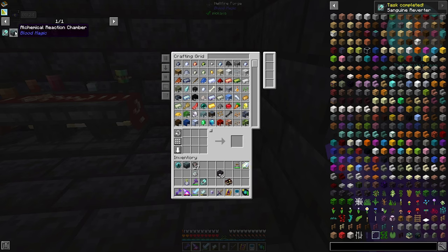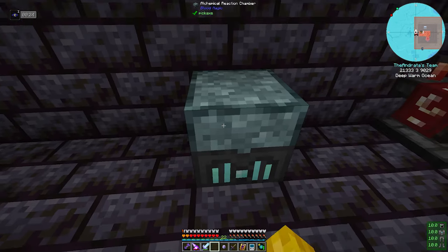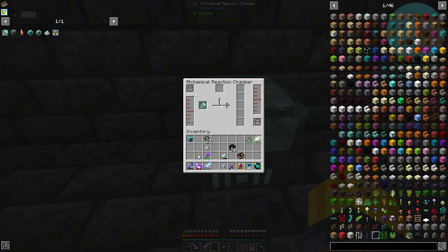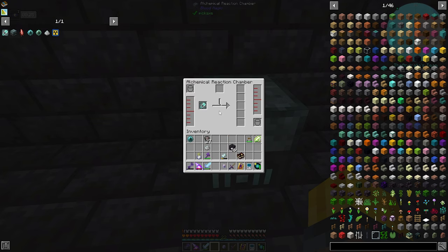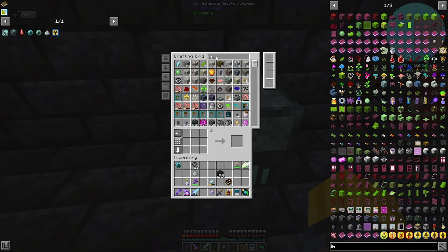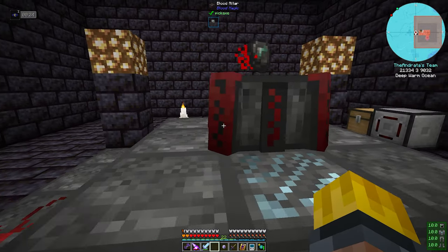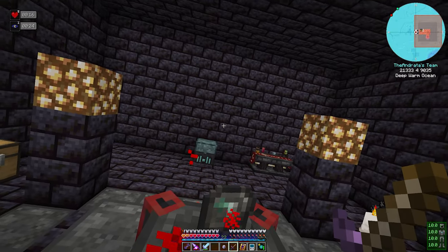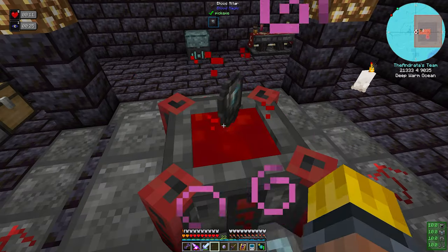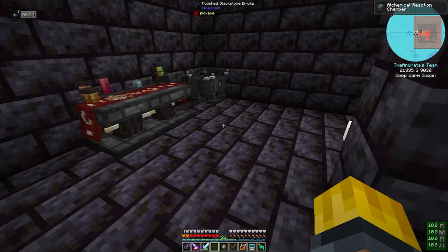We needed an alchemical reaction chamber, which we made, and we need to put that sanguine reverter in there. How this works I don't entirely know. You needed an imbued slate — that's what it was. Which I don't have, so let me make one up really quick. It required a minimum of 350 will and it's only going to use 30, so that'll keep us above the 350, which is nice. Shabam — weak blood shard! We got one, and we can make 31 more as needed.